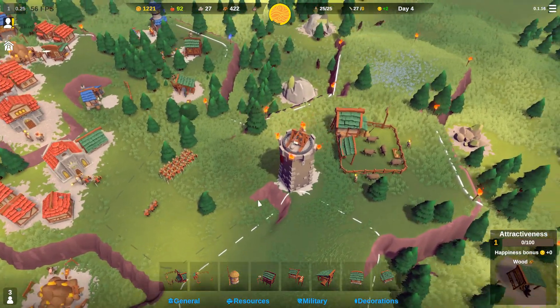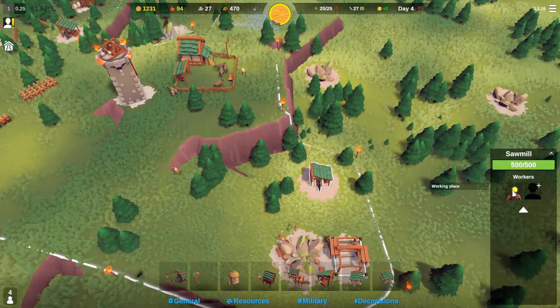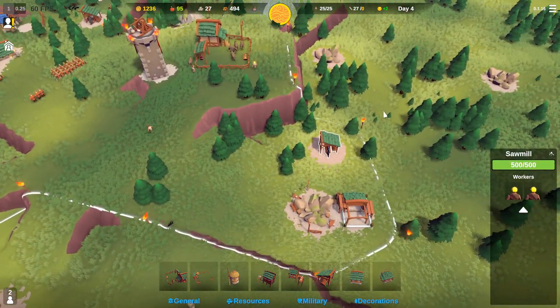So if you have 10 units that are level 2, they could destroy like 15 units that are level 1 — just an example. Sawmill — assign workers to the sawmill real quick.